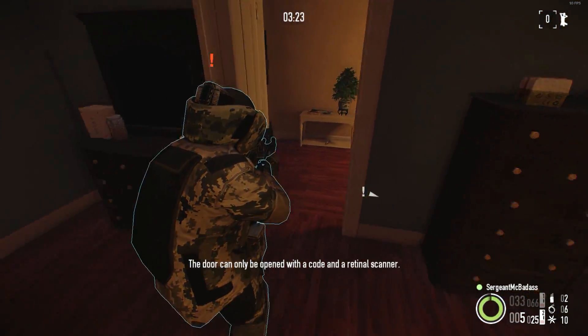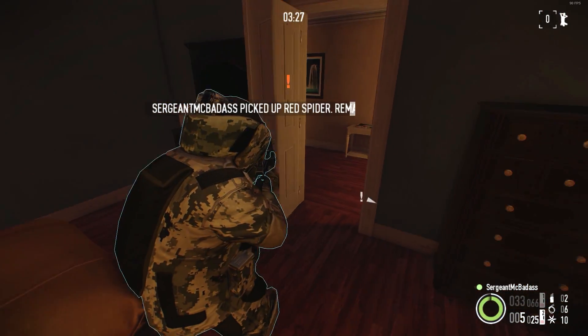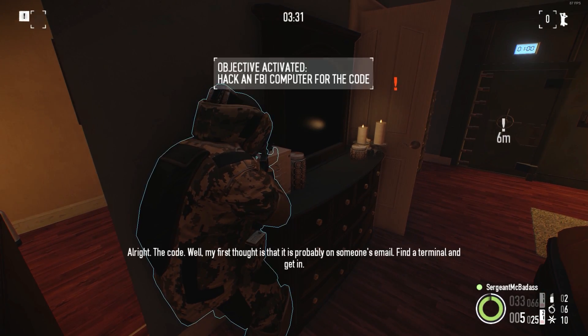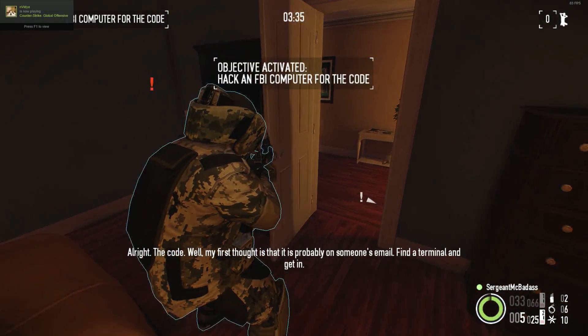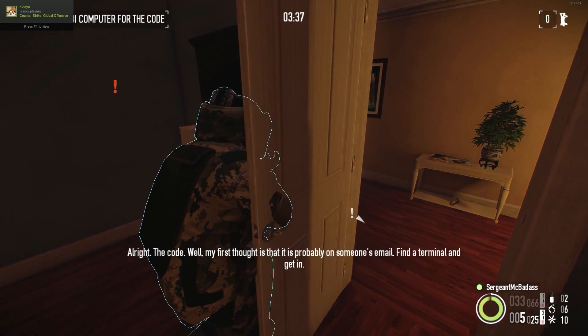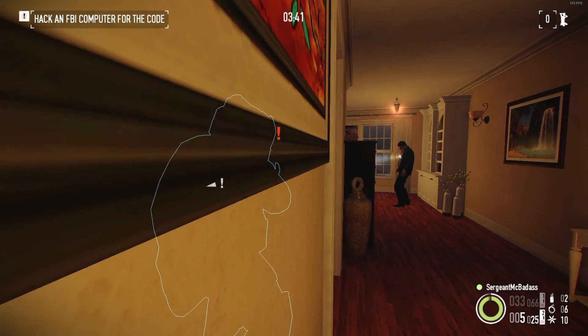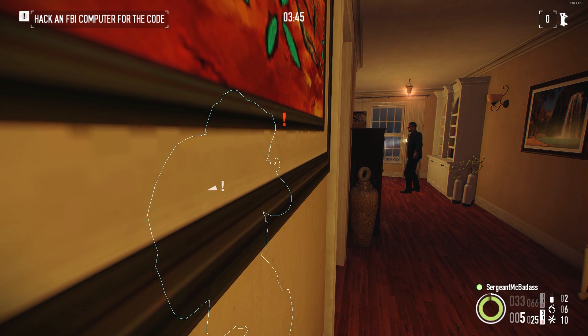Found it. Code and retinal scanner, so no key cards. Telephone code, please? I like the telephone code. That's fun. Damn it — the first thought is that it is probably in someone's email. Find a terminal and get in. Okay. Let's actually abuse our third-person camera here. This is one of the few pluses of this mod for stealth.